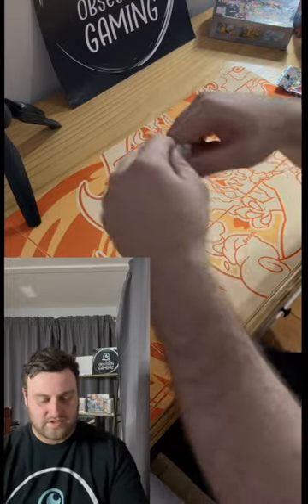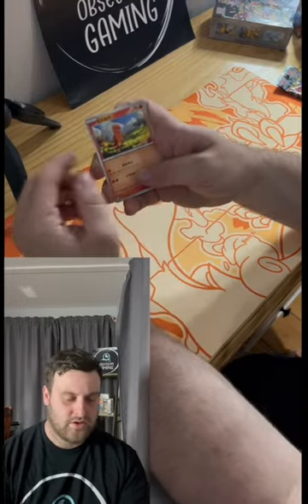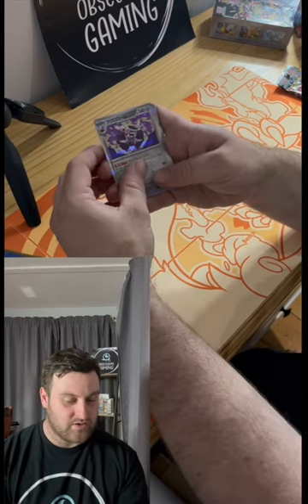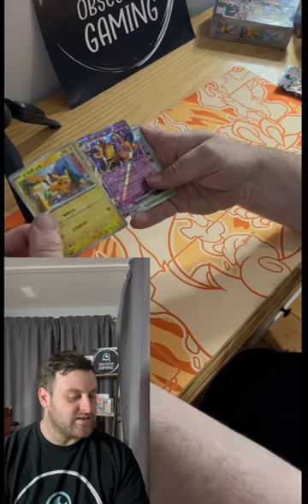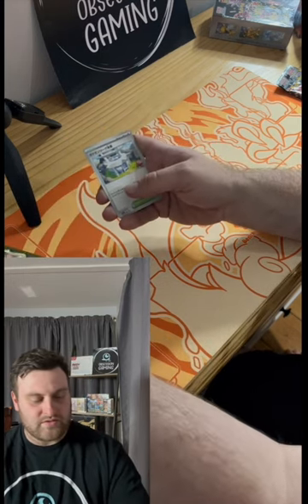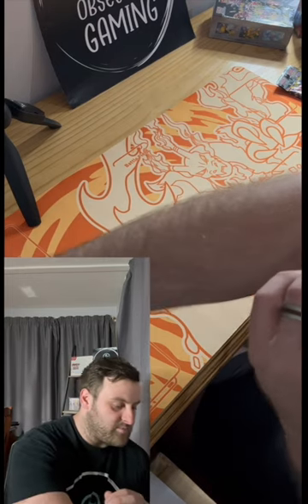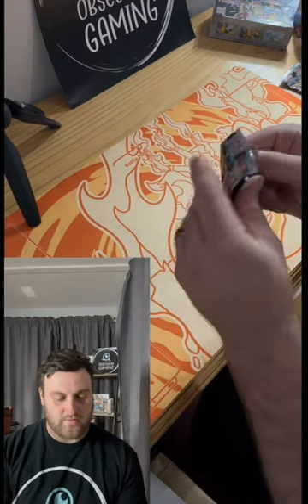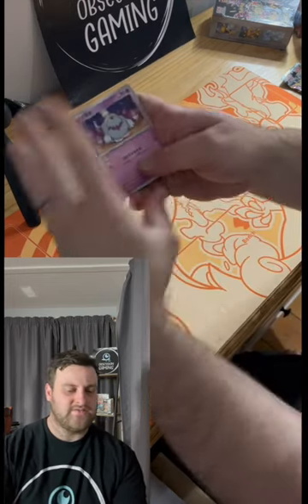We've got three more packs left of this box, then we'll move on to the next one. Come on, Charizard — we've got a Charmander to start this pack, so could that be a sign? Let's hope so. Probably not, but you never know. We've got a regular holo, another regular holo. The Reverse Holo of this Pikachu is very cool. And then we've got the Alakazam EX. Two more left in this box — we haven't actually hit a shiny secret rare yet, so one of those packs here should hopefully have one.